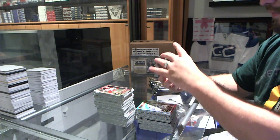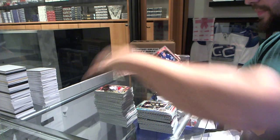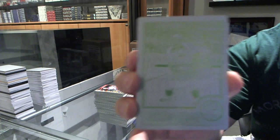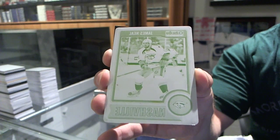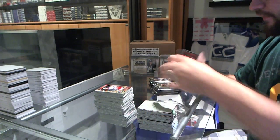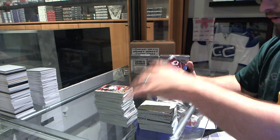Seth Griffith rookie for the Boston Bruins. We've got for the Toronto Leafs, Stuart Percy rookie. For the Nashville Predators, a one-of-one printing plate of James Neal. That's pretty cool. We've got a Superstars of Claude Giroux for the Philadelphia Flyers.